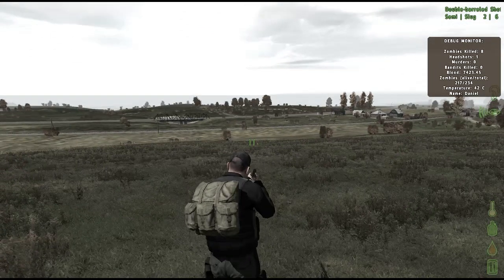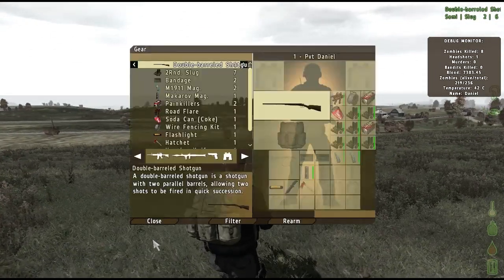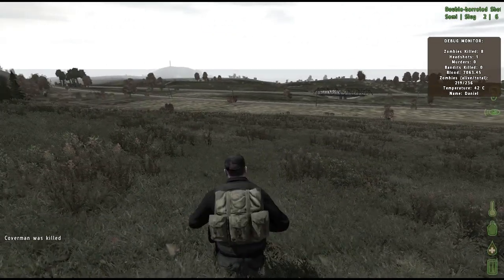To stop the bleeding, you'll need to use a bandage. Open your gear menu, right-click a bandage in your sidearm inventory, and click Bandage Myself. Your character will begin the animation, bandaging his or herself. Once finished, your character will no longer be bleeding.